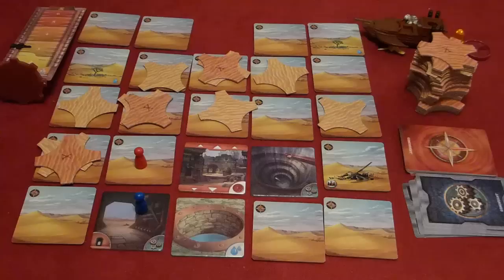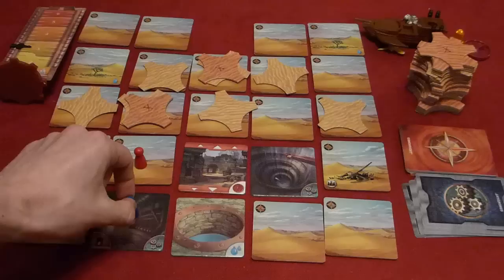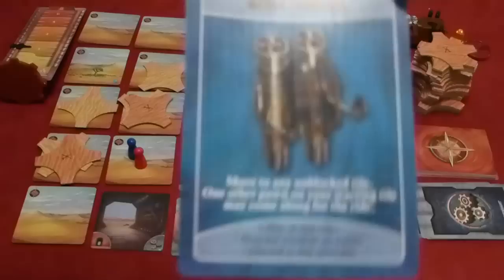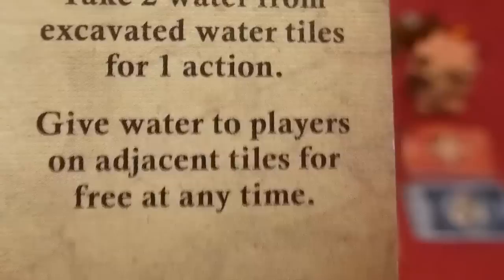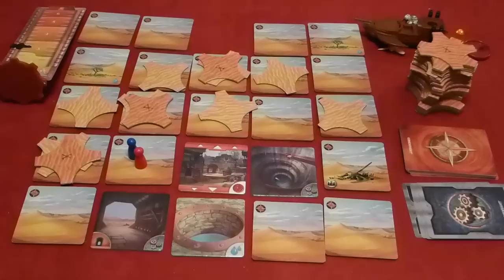That was his third action point to move to the tunnel tile. His fourth action is to move adjacent to the archaeologist, and because the water carrier's special ability lets him give water to players on adjacent tiles for free at any time, he trades water — deducting from his own canteen and topping up his partner's. He picks up another item card: another jetpack. The water carrier finishes his go and draws three sandstorm cards.